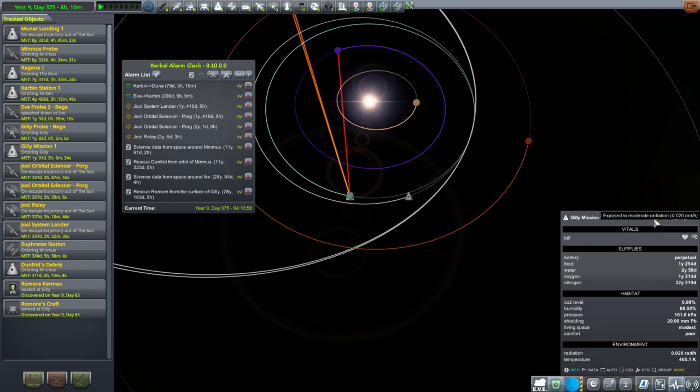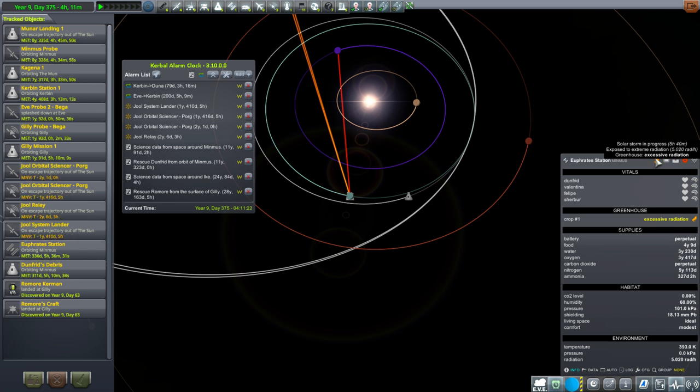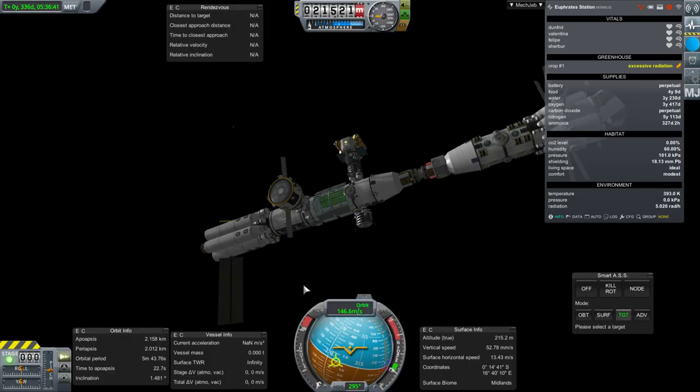It was 5 rads per hour at Gilly. Now let's see what it is at Minmus Station because we've got a coronal mass ejection hitting Kerbin - which makes sense, depending on direction. Still 5 rads per hour there. The problem is the radiation exposure is constant for the coronal mass ejection regardless of distance. Of course, distance from the sun should dissipate the radiation by surface area - inverse of distance squared, as you'd expect.